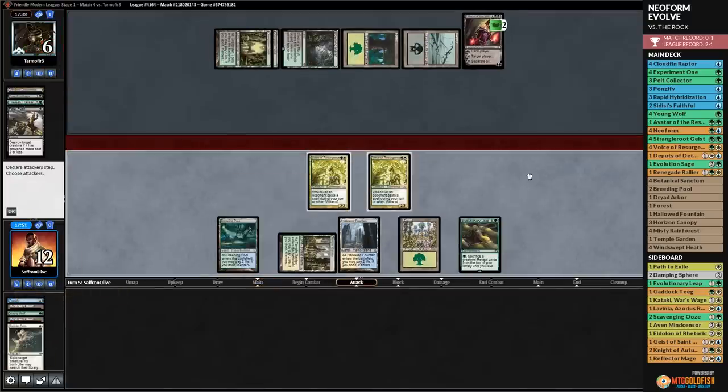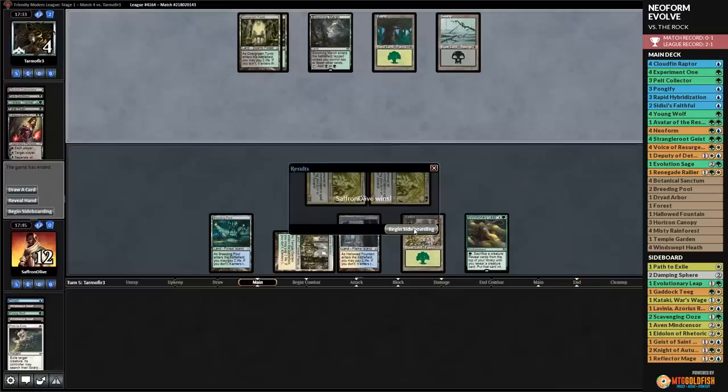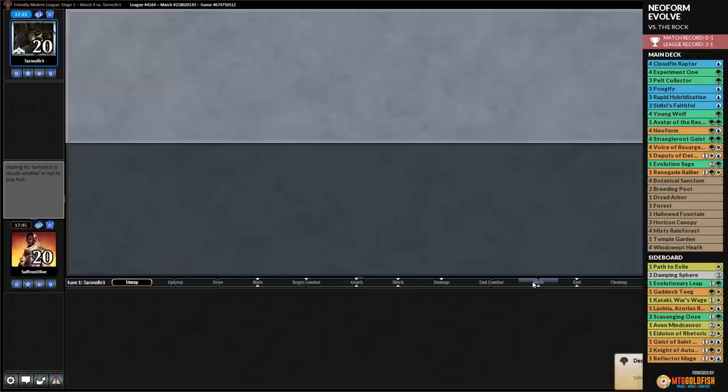Opponent has four cards but draws another land. Maelstrom Pulse from opponent - that's a good one. We draw a land, play Pelt Collector, and attack. Opponent trades off Dark Confidant - not a great trade for them. Inquisition takes our Rapid Hybridization. We crack Horizon Canopy and play Voice of Resurgence. Opponent kills Pelt Collector.